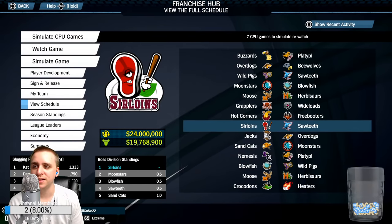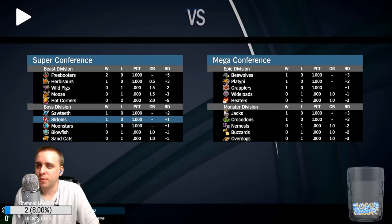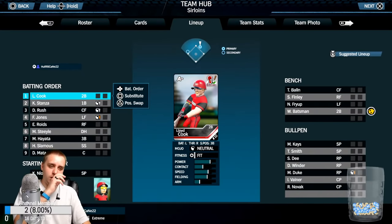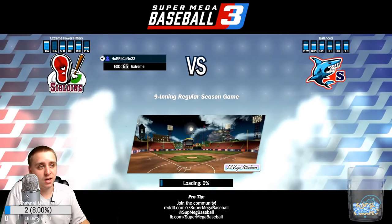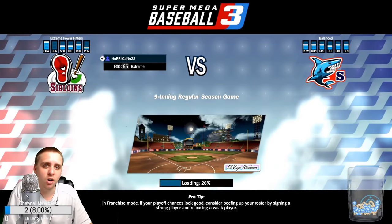Let me test something out. If I just say I wanted to sim this game — because you can simulate a game once you've started it — I should be able to sim it and then check the box score and exit out. That is not 200 IQ, but it's definitely like 168.